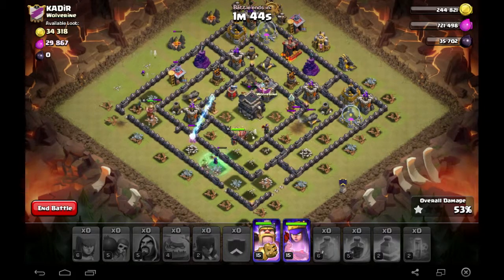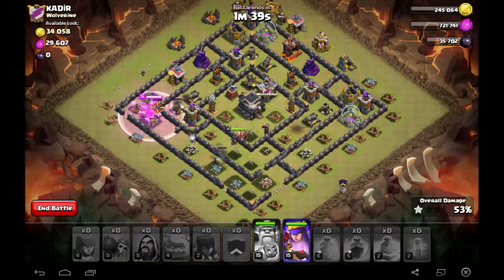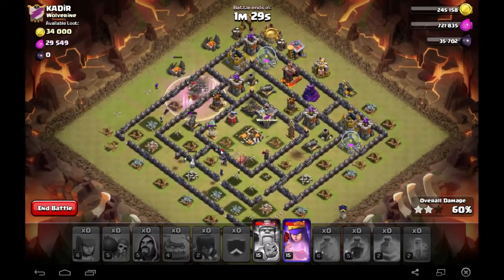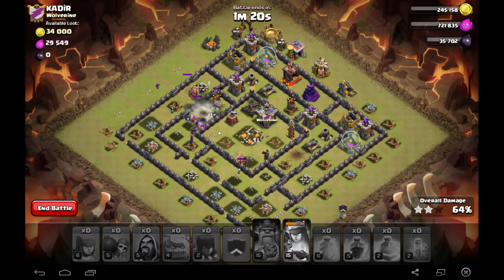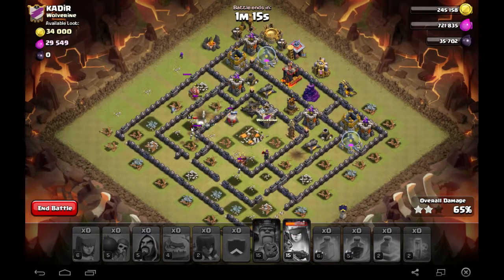I still have my Queen's ability left, so the two star looks like it's in the bank. I'm gonna activate my King's ability now — hopefully he can get through that wall. Two star — perfect, that's all I wanted! But remember, with the new update you need to get as much percentage as possible, because if it comes down to a draw it goes on to percentage. The clan with the most percentage per attack wins, so you can't actually draw anymore. Now I'm just going to play it out — maybe get 70%, though it might be closer to 77% with that expo.